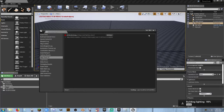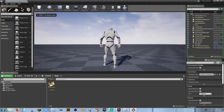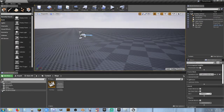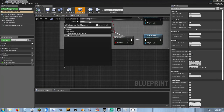Alright, built lighting. Game mode, third person game mode, and set play. The old mouse cursor that I love so much. We'll do save all, save selected, go to our third person character blueprint.